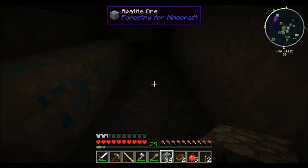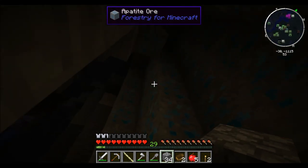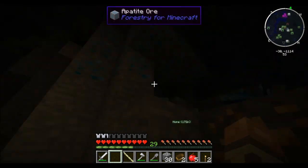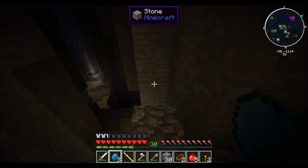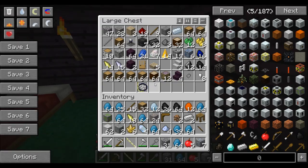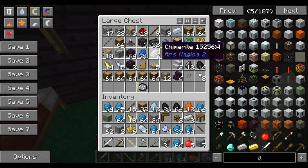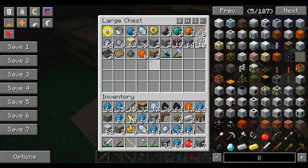Oh my god. I think I found the biggest deposit of apatite in the history of ever, because holy shit - look at this. I've never seen so much ore in one spot. This is crazy. Can I dig all this at the same time? I broke my pickaxe - I fucking destroyed my pickaxe. And that shouldn't even be possible because it's Tinker's Construct. I got so much apatite - look at how many stacks, all in one single gathering of ore. That's insane. I don't even know what to do with it all - what is it even used for? Hopefully something good, hopefully it's super valuable, because I got a ton of it.